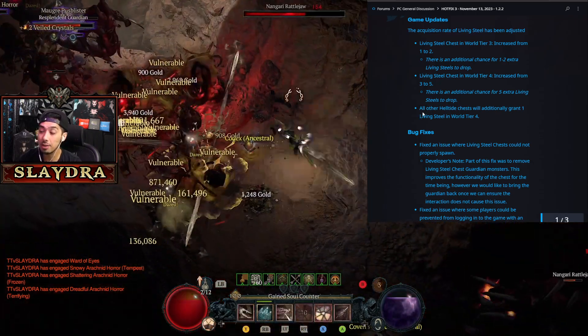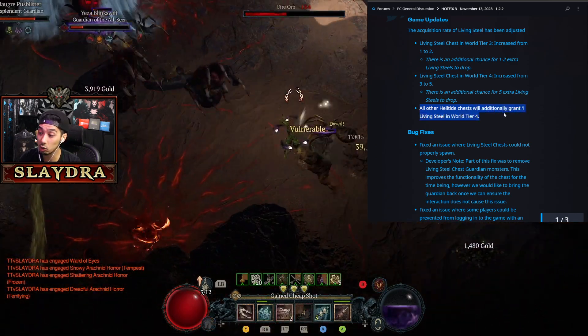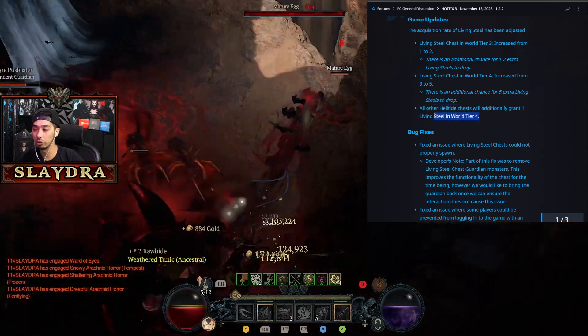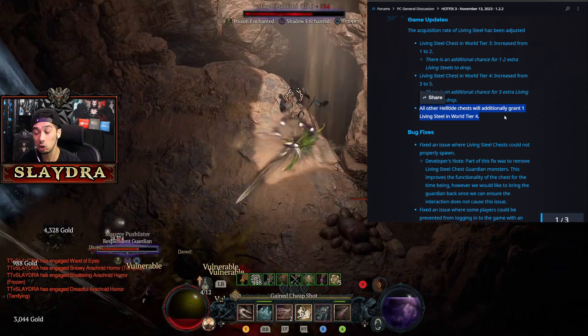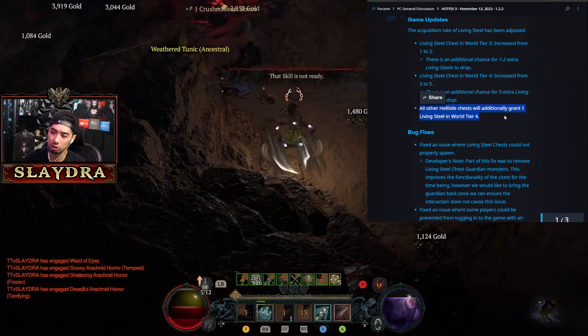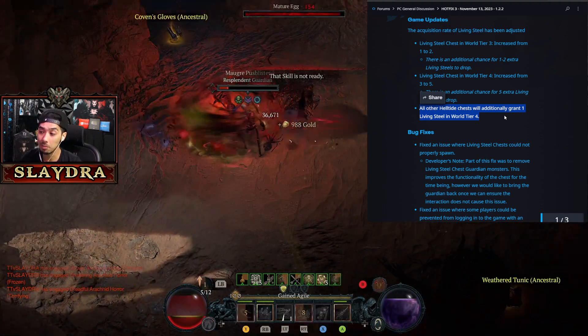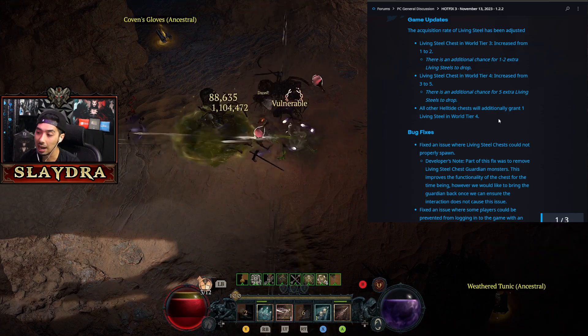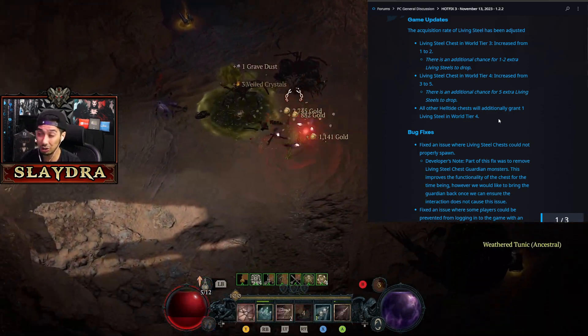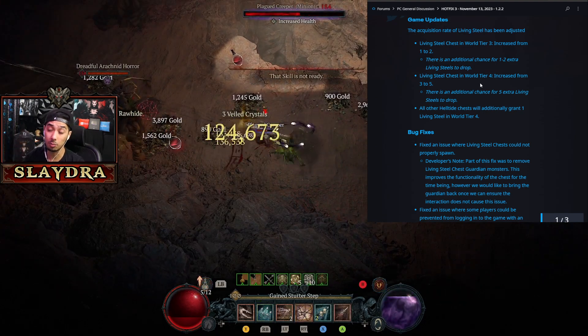On top of that, the thing that actually makes this the best change: all other hellpied chests will additionally grant 1 living steel in World Tier 4. So you can actually open up some of the other chests now, and it's really not that bad — if you happen to have some extra cinders and you've already opened up the main chests, this could be a great method to still get additional living steel and maybe upgrade one of your pieces of gear.